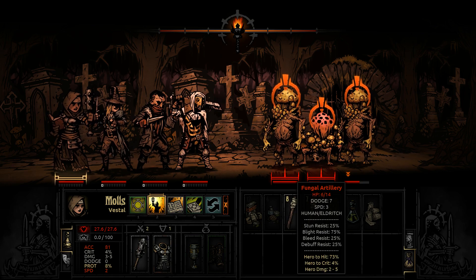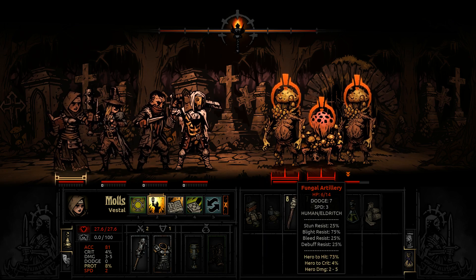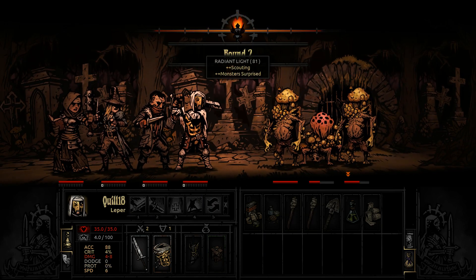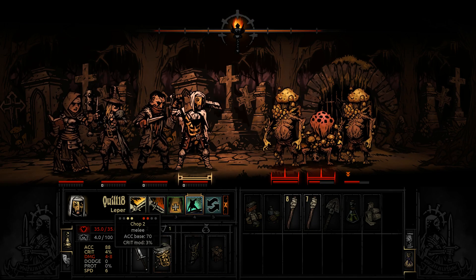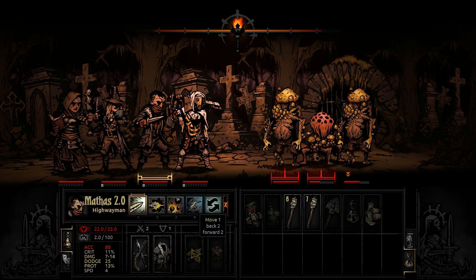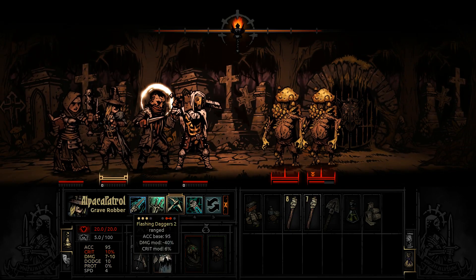Let's go for the stun instead. Rob still has to go — actually nobody has to go. So stun the fungal artillery. You fucking suck — everybody's fired. Goodbye forever. We still get to go first, thankfully, so we'll get a chop out of this. Everyone's still fired. There we go — now we got these two units back close to one another.